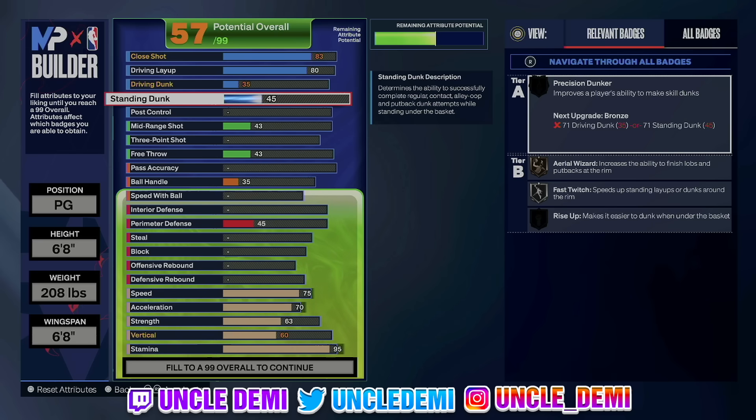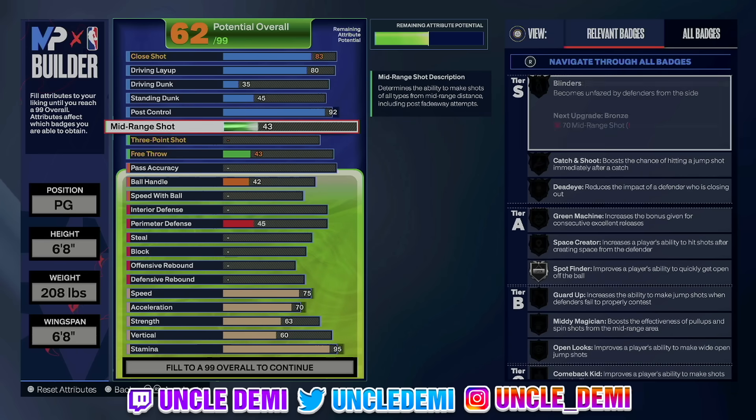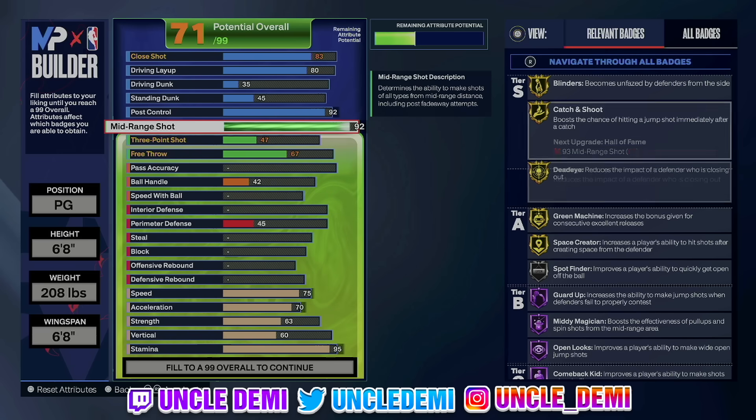On the post control, we're going all the way up to 92. The reason I went all out on post control is because we only have a 75 ball handle. We do have gold on unpluckable, so you don't have to worry about getting plucked as much unless you have pure lockdowns on you. Since you have a low ball handle, it just makes sense to have post control ability. Then go 92 on the mid-range shot — going 92 on the mid-range makes this build way much more playable no matter where you're at.